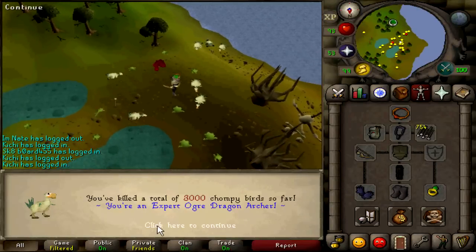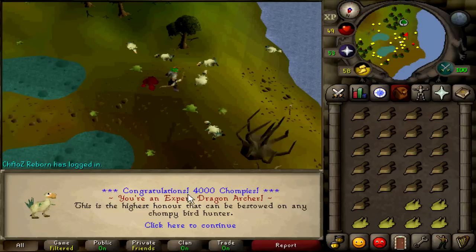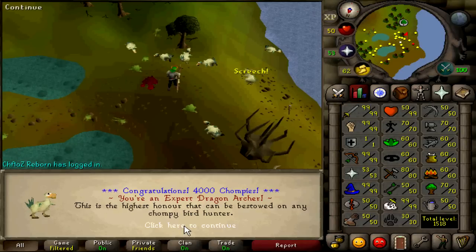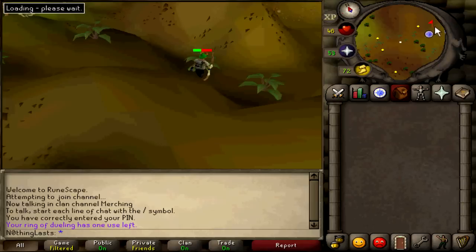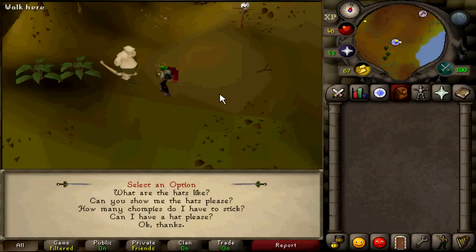There is 3000 kills - so 1000 left. Oh my gosh, we got it! I put on the recorder a little bit late but I actually got a message - I wasn't expecting that. None of the other kill milestones got me a message. There is 4000 chompies done - that is the final thing on the account. That's everything - I have all the untradables I want, stats where I want, and 4000 chompy kills. So we'll go pick up that hat.